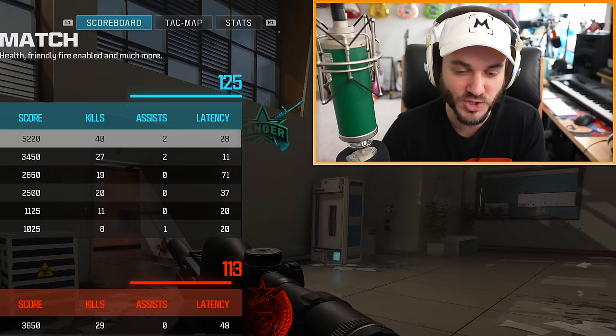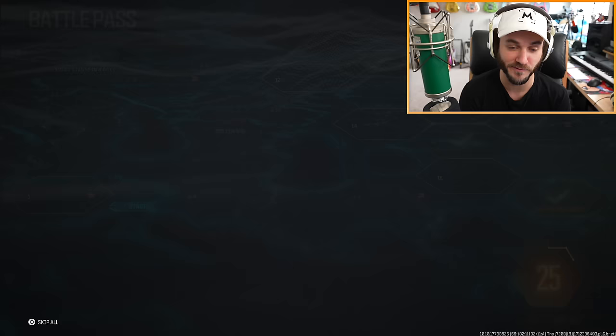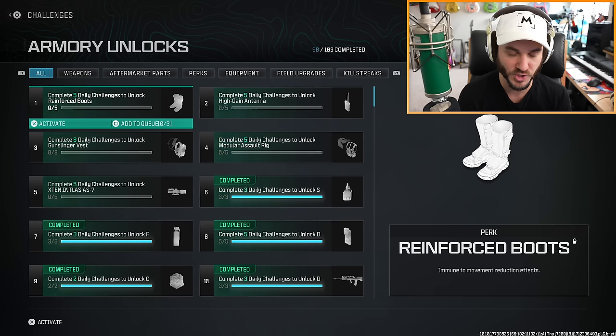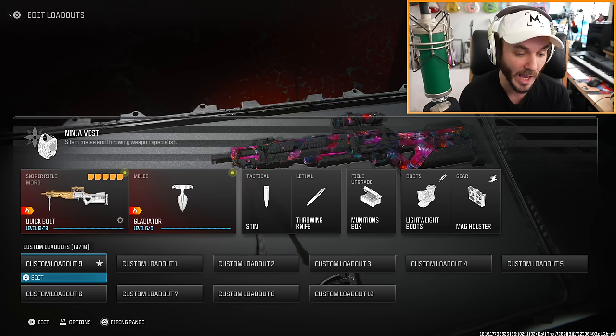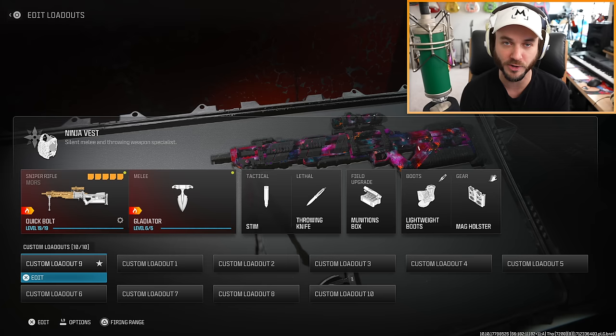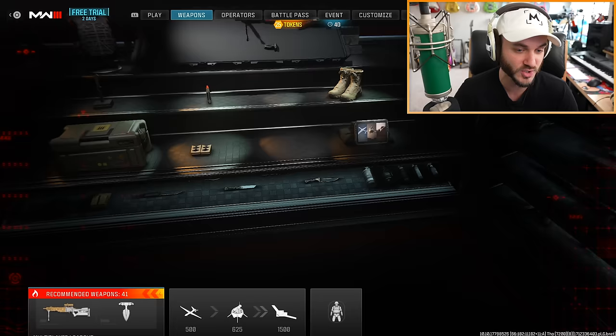I've earned 25 tokens so far and haven't spent one. We unlocked some kind of special 20-round mag — there are a bunch of new things in the game: reinforced boots, high gain antenna, gunslinger vest, and the modular assault rig. I did unlock the Quick Fix vest, which is insane. I really need to rebuild my Mors class — I think Quick Fix would be better than the ninja vest on it.